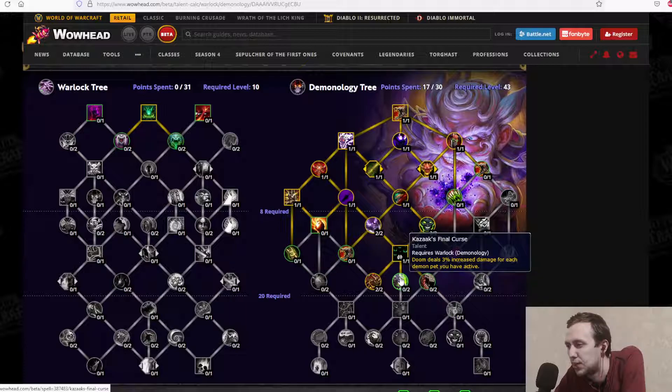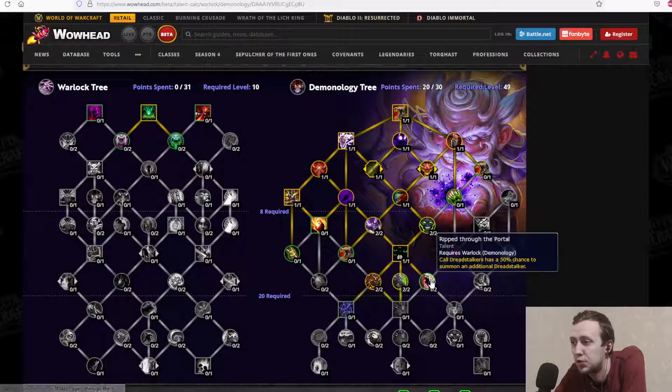Doom deals 3% increased damage for each demon pet you have active. Rip Through the Portal: Call Dreadstalkers has a 50% chance to summon an additional Dreadstalker — a passive damage increase, effectively getting close to always calling an extra Dreadstalker when going hard into this talent.